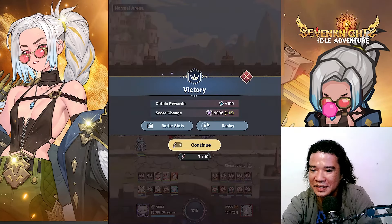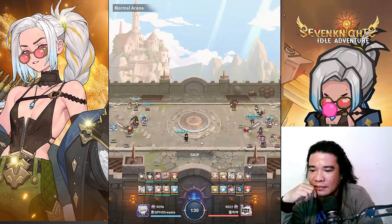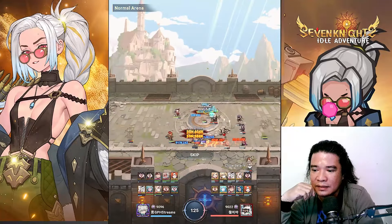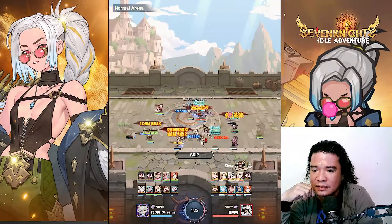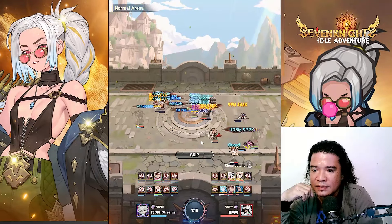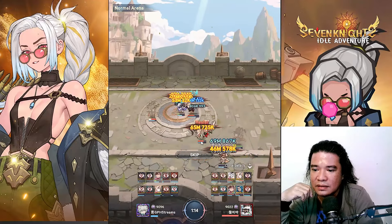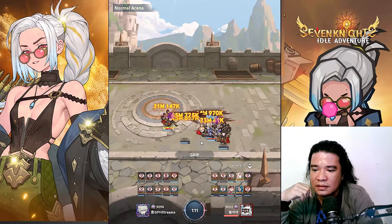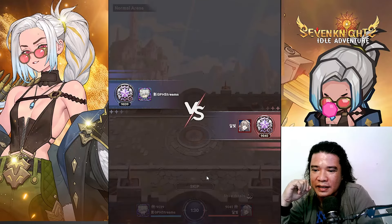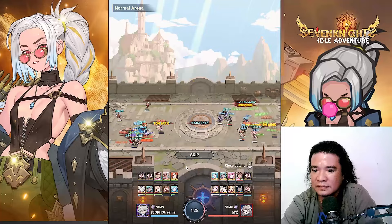Let's check this opponent — Mercury 5 stars, 8-star Brands and Brands. Okay, I think this is a more decent opponent. Let's continue. Oh my god, Jong-Yokyu died. Wow, he's pretty strong, so strong.